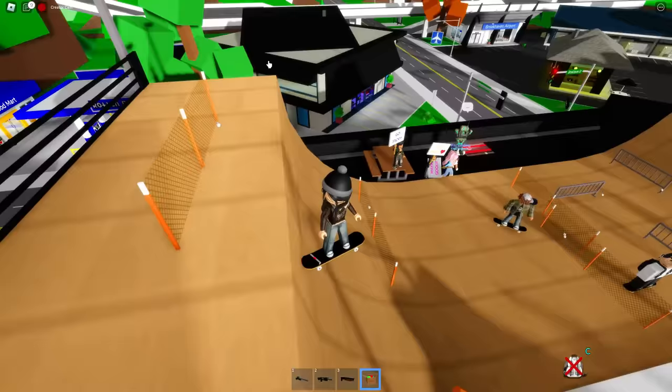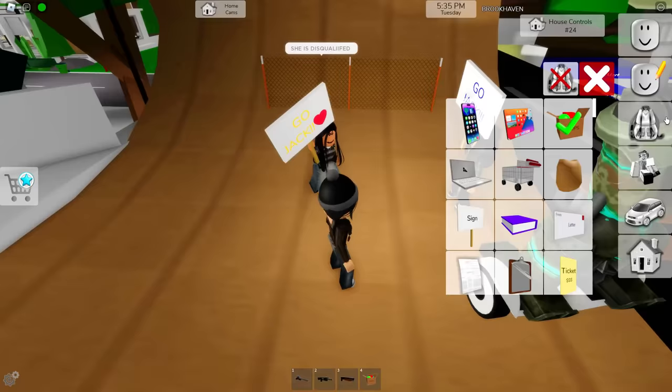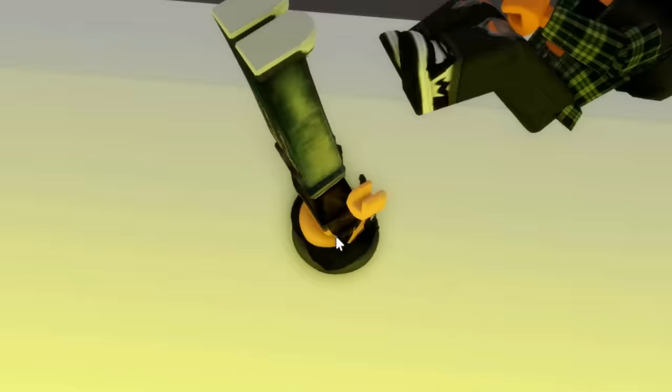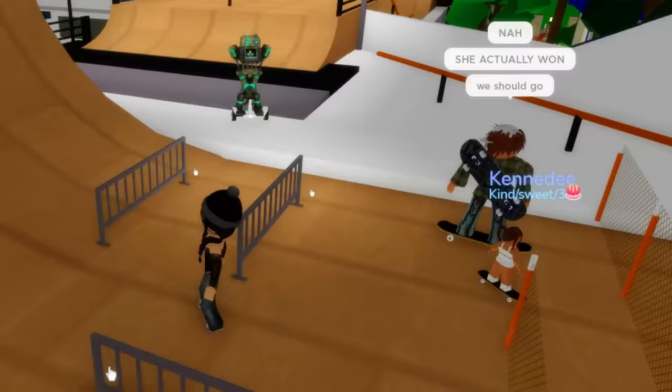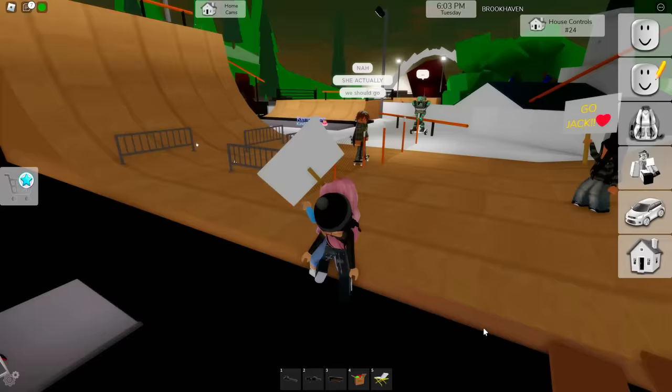Did we win or what? She already started to touch the thing - she is disqualified! You don't even know what it is. She actually won - we should go. Bye bye. Give me the house down. Literally just leave the penthouse right there. Oh my gosh, she's going down right now. Comment down below if you guys like the brand new update in Brookhaven!